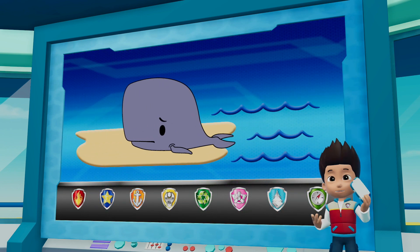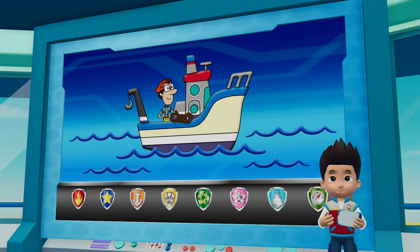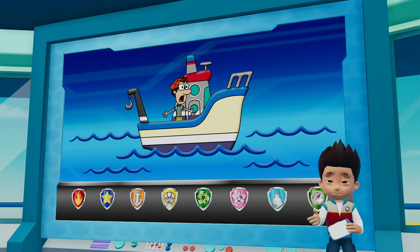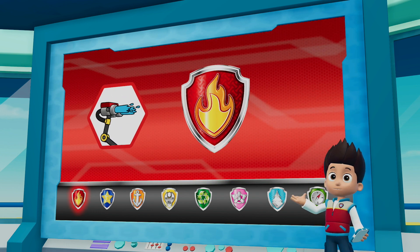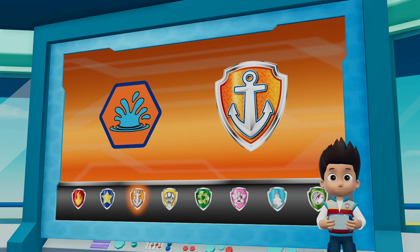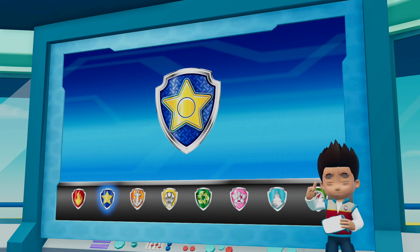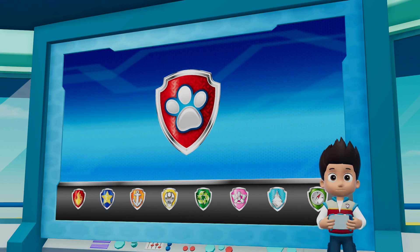Paw Patrol, there's a beached whale in the bay. Count and Turbot has a super strong whale rope to save the whale, but it fell in the water — we have to get it back to him. Marshall needs to get to the whale and use his water cannons to keep the whale wet. Zuma can dive deep under the water to get the super strong whale rope and bring it to Count and Turbot. Chase can use a siren to keep the birds away. All right, Paw Patrol, let's save a beached whale!